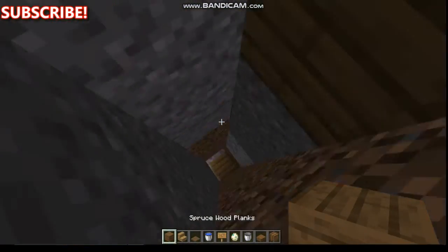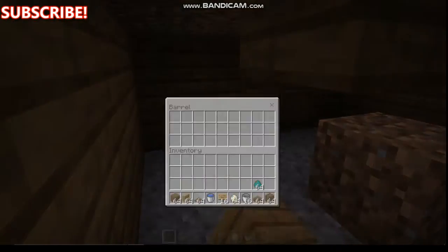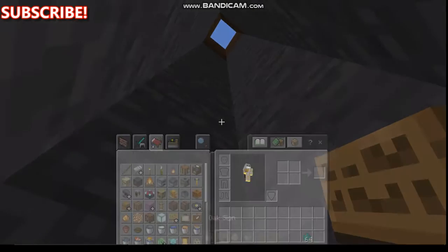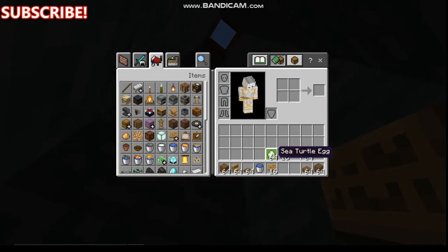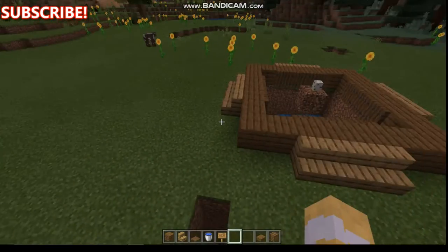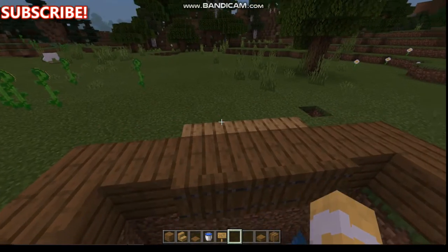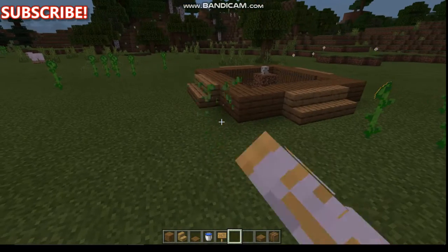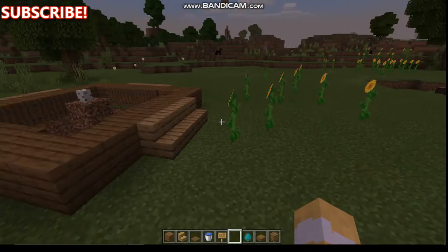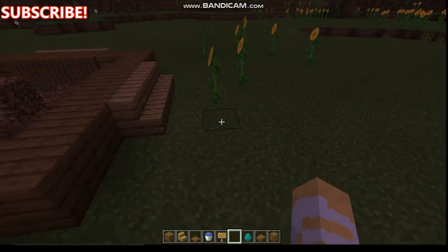Every time you come down here, zombies should drop over here and you can kill them and place your loot. Let me show you. I'll simulate how it looks at nighttime — zombies hate turtle eggs for some reason, I really don't know why.